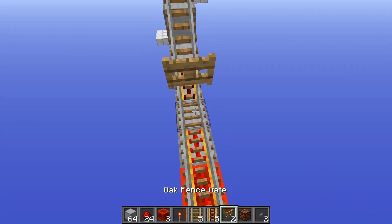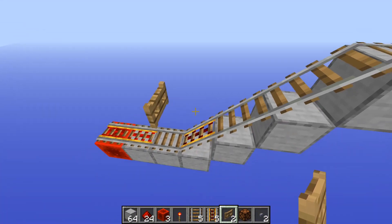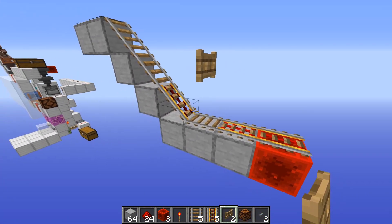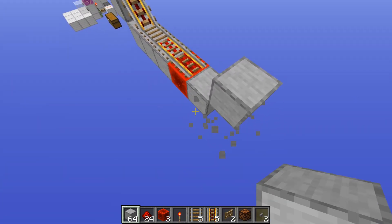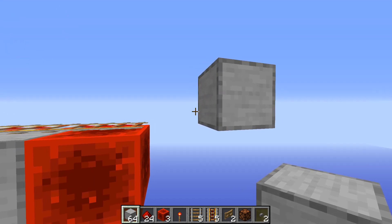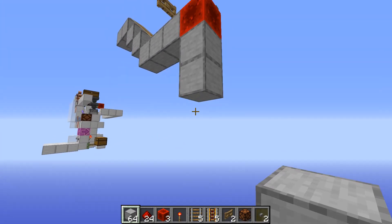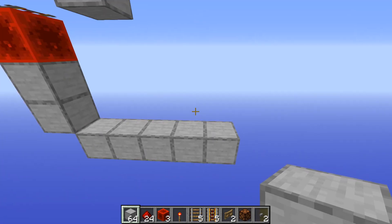The next thing we're going to do is place a fence gate — just make sure this is still closed. We want to make sure the villagers, when they come down here and get pushed along, land in a specific block, so they come bump up against this block here. From here you just want to come down 2 more blocks like this and then put a floor in.